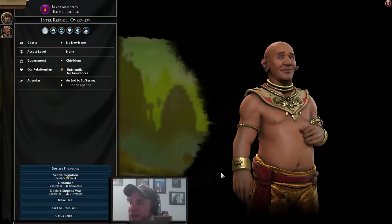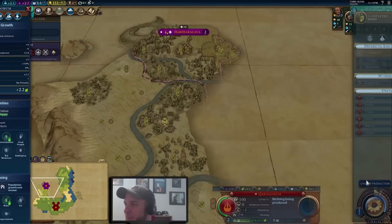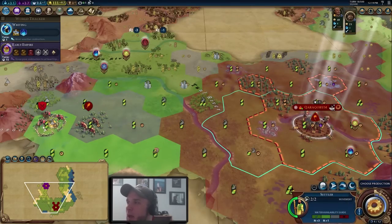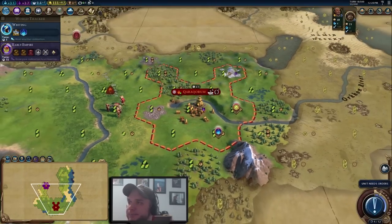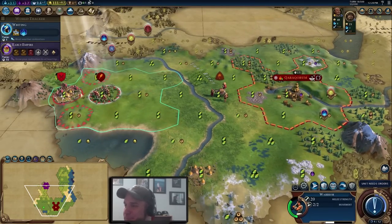The reason I didn't send the Khmer a delegation when I first met them — which you normally want to do to keep good relations — is that we're playing domination and they're probably going to be our first attack target anyway, so I saved us the 25 gold. Normally you always want to escort your settlers, but since our warriors are already in the vicinity we're sending them out alone. It sounds like we found another goody hut, and we're starting with building a trader. There's also another barbarian camp nearby.